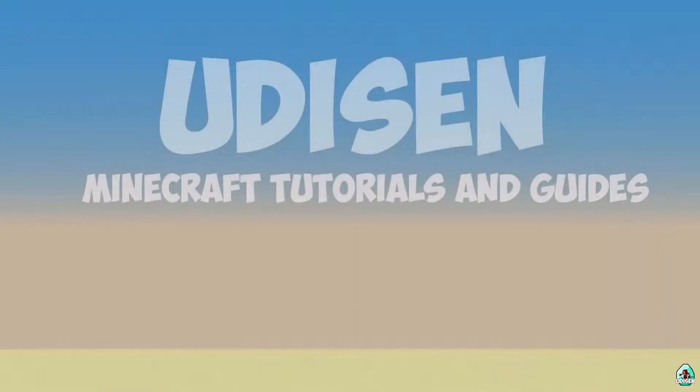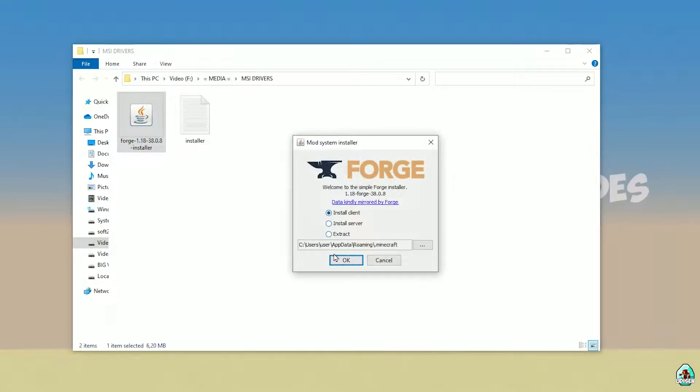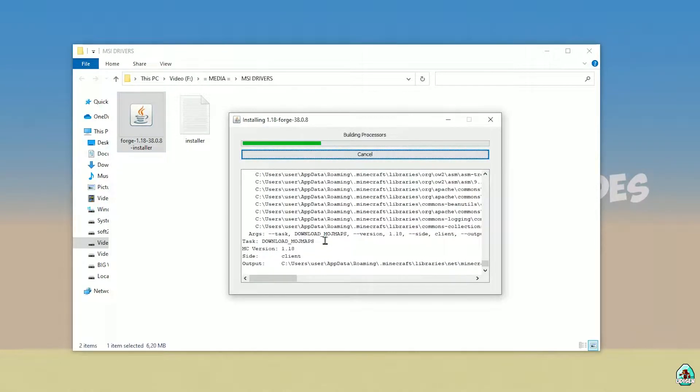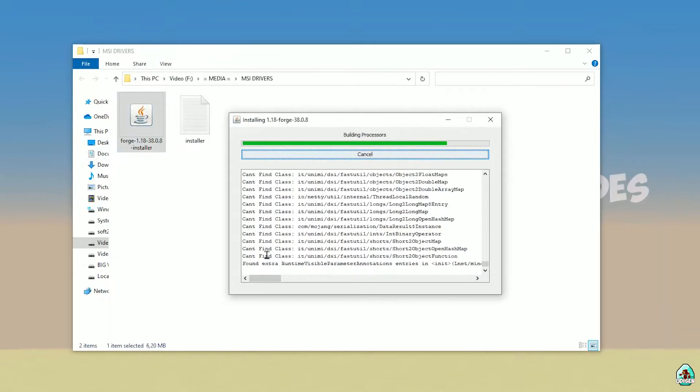Open your downloads section and find the Forge installer. Use the installer version matching your Minecraft version — double-check the right version. If you install for Minecraft 1.18 download Forge for 1.18; if for 1.18.2 choose Forge 1.18.2, and so on. Double-click it and press OK. After that you'll see a confirmation screen — Forge has been successfully installed.